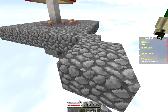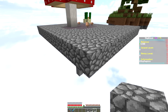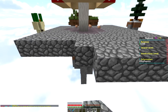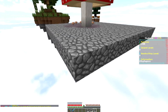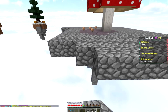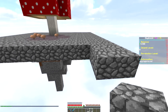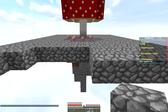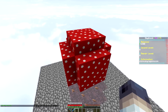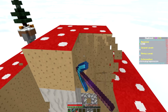For the first couple of episodes, our island is probably going to be relatively ugly — I'm just trying to get us situated, get some money rolling. I haven't fully planned out the island yet. Last season I had a pretty good idea, but this season I want to try some really cool build ideas. Let's go ahead and start breaking these mushrooms down.